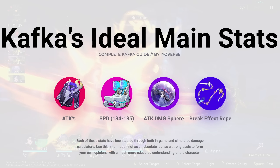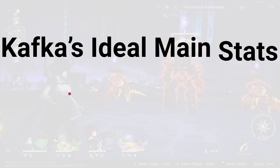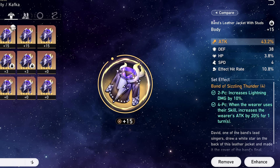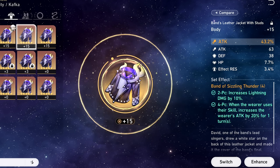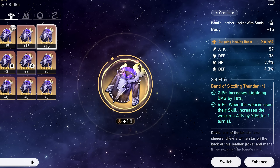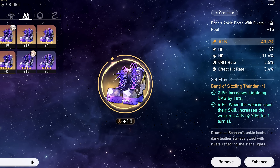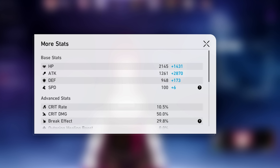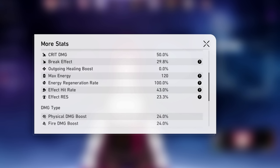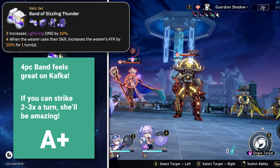You want an attack percent or break effect rope — purely dependent on if you want Kafka doing all the breaking or someone else like Silver Wolf and Sushang. The key detail: you don't get lightning damage anywhere else in your gear besides the orb. You could skip it and go for more attack percent, shooting up to a 5,000–7,000 attack stat, but the orb is the only place to get almost a 50% lightning damage increase from gear.